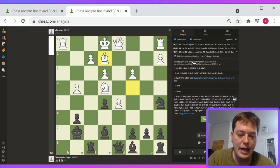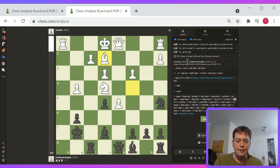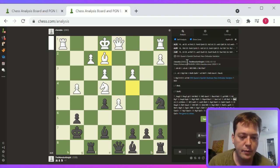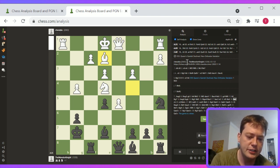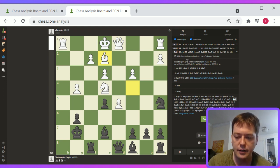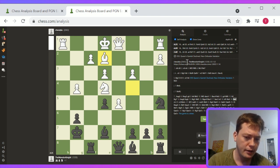I would go with Rook h8 — I think that's the most immediate threat for Black in terms of trading off. Maybe bishop h4 could be good. Maybe Rook h8 and then Bishop h4. If you can, you definitely want to force off the pieces.